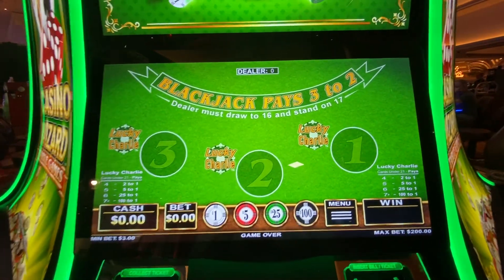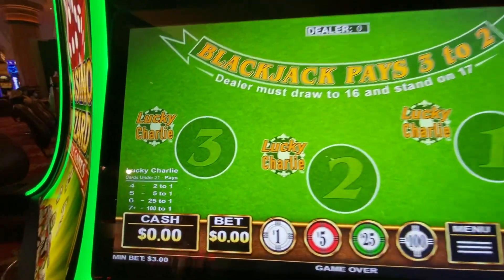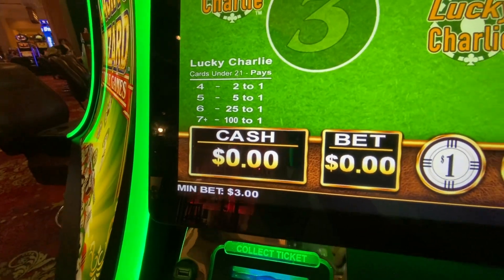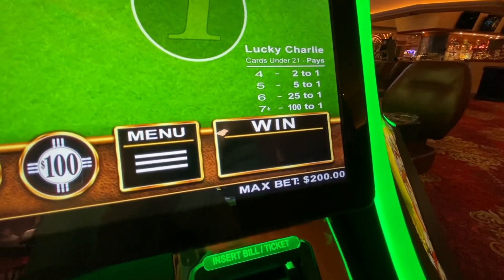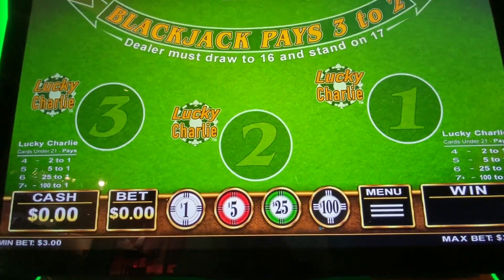It's pretty straightforward. Playing on one screen, you have a Lucky Charlie side bet available to you — those are the payout tables right there. The minimum bet on the Blackjack is going to be $3, the max is going to be $200. The denominations available are $1, $5, $25, and $100.